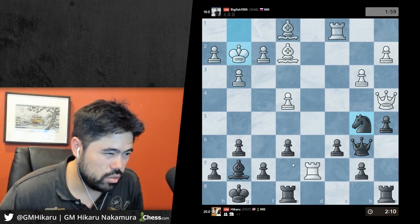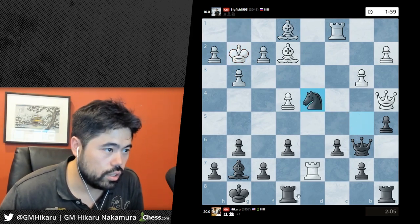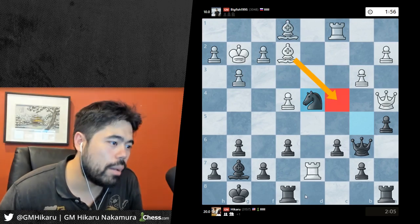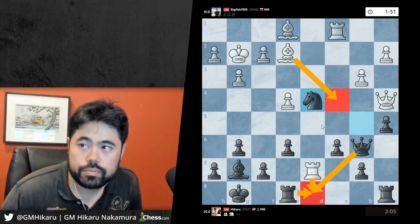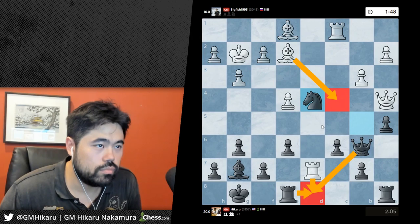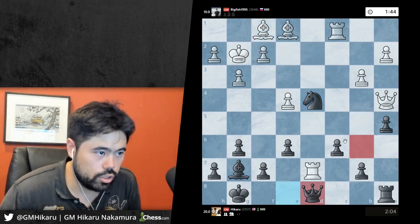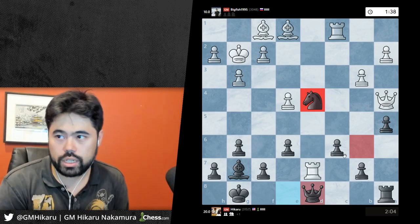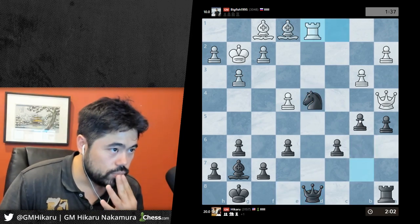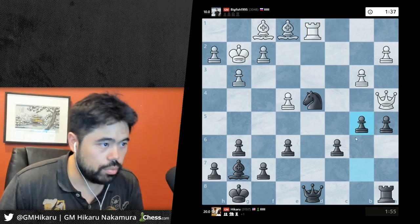I've really misplayed this somehow - I've gotten all my pieces on squares they don't belong on. G4 - I guess it's gonna go bishop c4, but then I go rook d8 and the rooks have to come off, then I relieve some of the pressure. Just go rook d8, relieve pressure, and now this knight on d4 is nice. I'm just gonna be up a pawn - he'll go rook d8, queen h8 and it's all good.